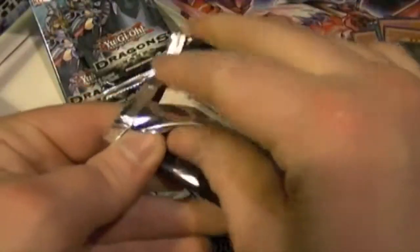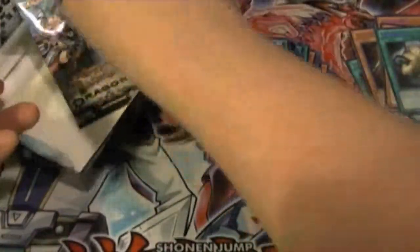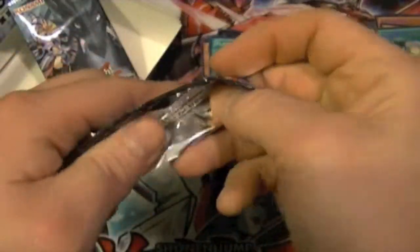Got three packs left. Still need Fire Hand, Eye of Timaeus, Flash Fusion, Lilybot, Air's Rock, C5, and Guarded Treasure. Down to the last two packs — still need the Eye of Timaeus and another Fire Hand.